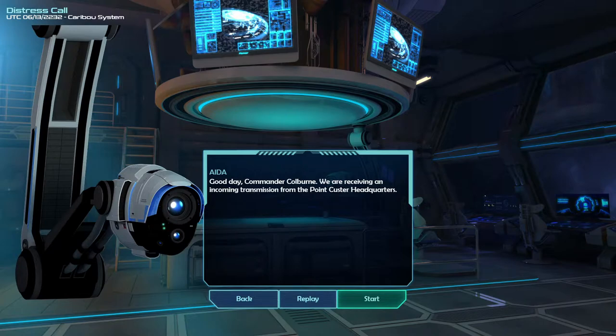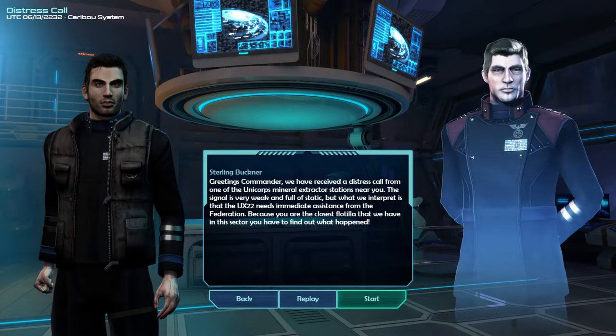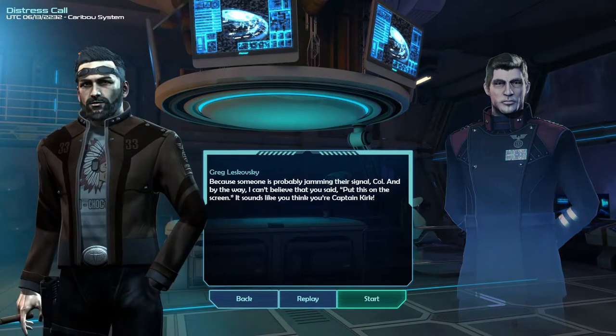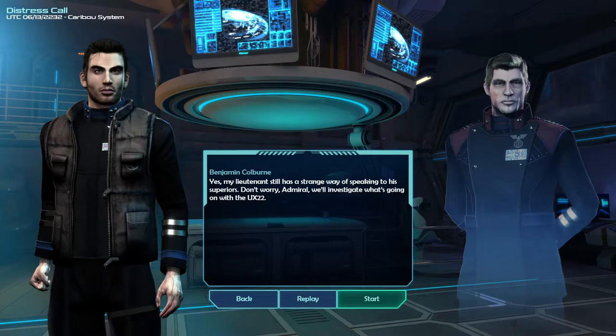Commander Colburn, we are receiving an incoming transmission from Point Custer headquarters. We have received a distress call from one of Unicorp's mineral extractor stations near you. The signal is very weak and full of static, but we interpret that the UX-22 needs immediate assistance from the Federation. Because you are the closest flotilla in this sector, you have to find out what happened. The UX-22 is only four hours away - someone's probably jamming their signal. We'll investigate what's going on with UX-22.